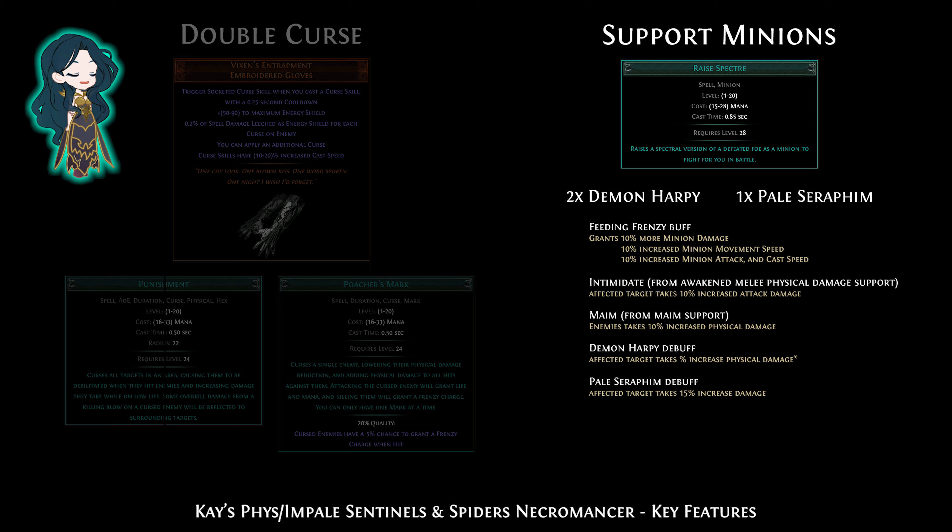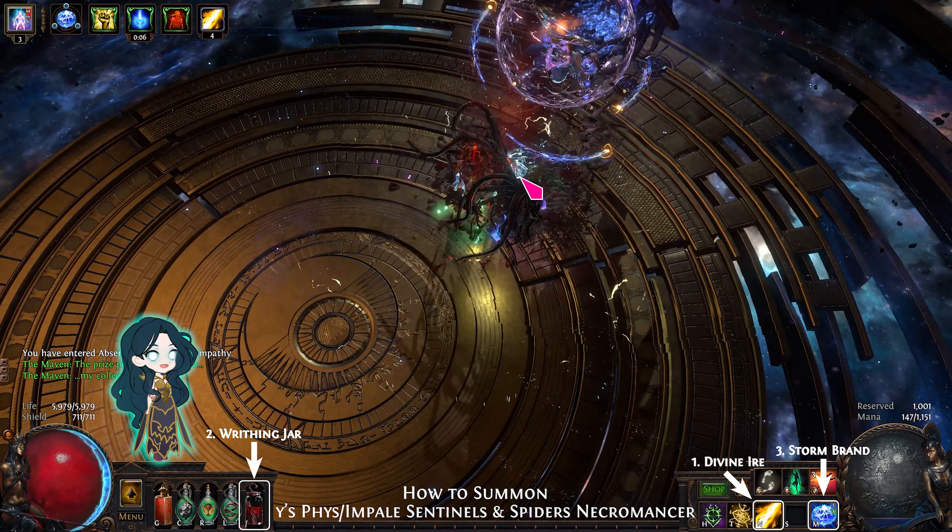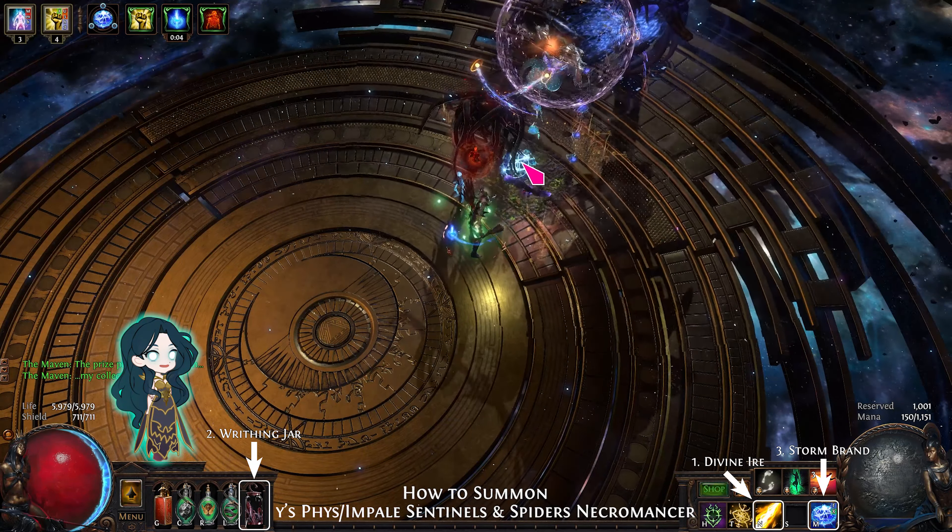The harpy and seraphim also have special debuffs that make enemies take increased damage. For mapping, cast desecrate to make corpses, hold divine ire, and use your writhing jar flask. Divine ire's charging aura will kill the worms and summon the sentinels and spiders from the corpses. The Speaker's Wreath mechanic will help sustain them when monsters die from the spiders' poison. For endgame bosses, switch to double wand or cold iron point to focus on single target DPS. Hold divine ire and use the writhing jar flask to summon the sentinels. Also cast Storm Brand, because each hit can refresh or resummon the sentinels.